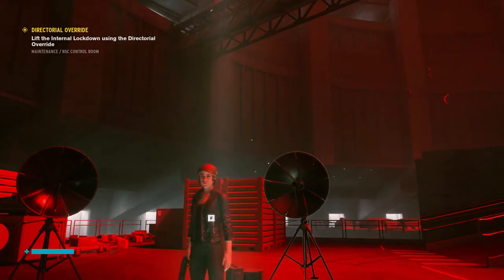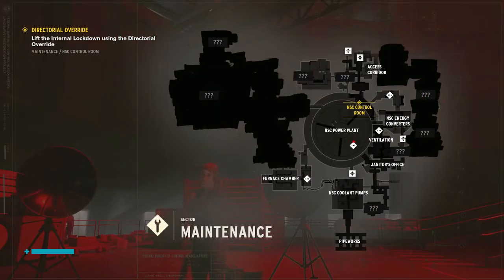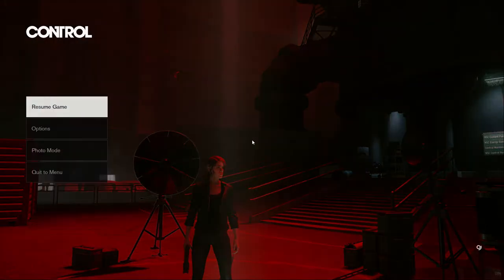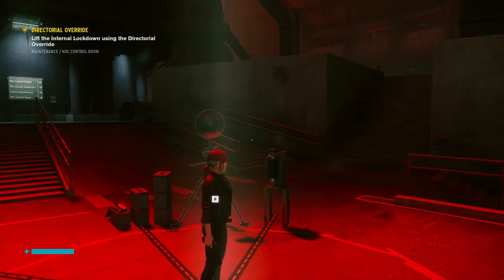Alright guys, welcome back to Control. We are getting into this in-game a little bit. Our next quest is the NSC Control Room, which we are nearby. Just north and west of where we're at is the location of another object of power that will give us the shield ability — the safe. So we're going to hit the NSC Control Room on the way there, and then hopefully we can hit up that safe object of power so we can get another power. Thanks for joining me, sit back, relax, and enjoy the show.